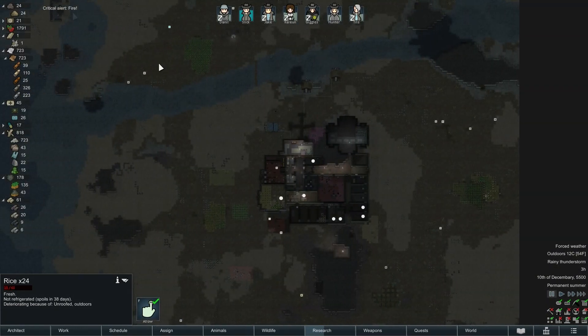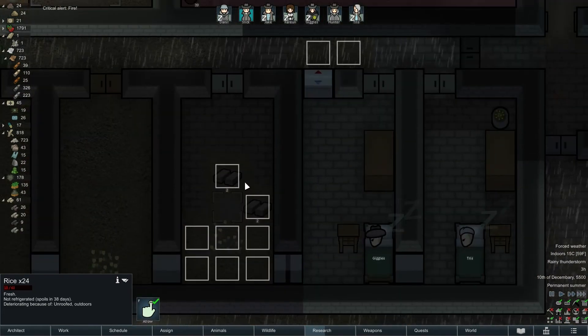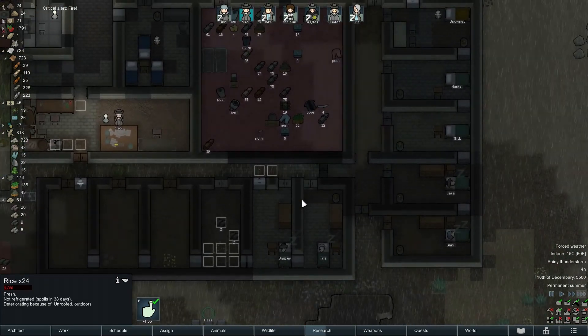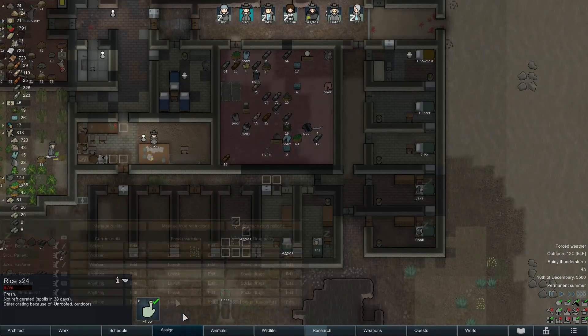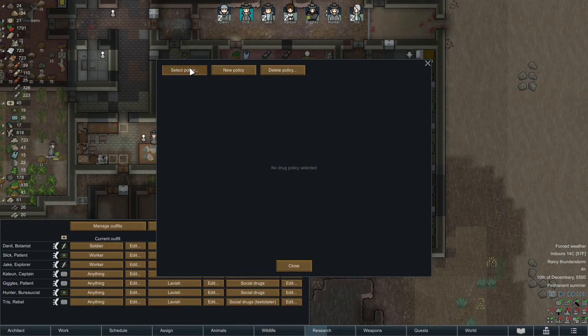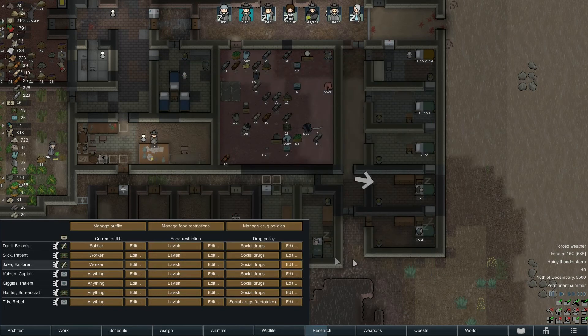Fire! It's gone out already. Not too bad. General mood is okay. I have allowed drugs — I've allowed the psychoid tea, haven't I? No I haven't — okay, we'll see how that goes.